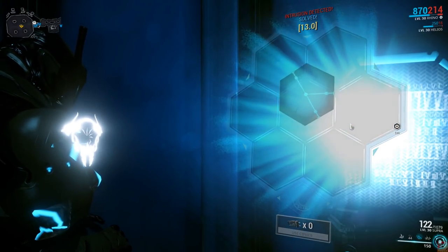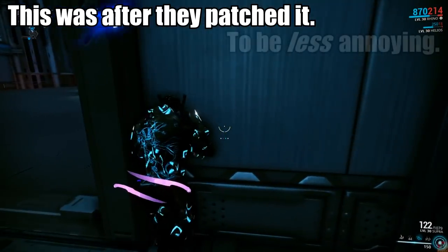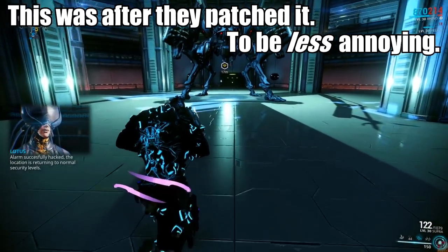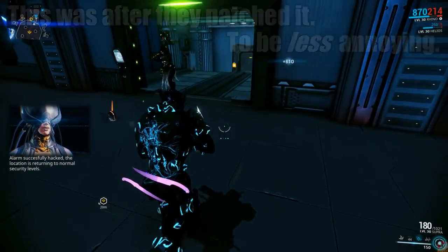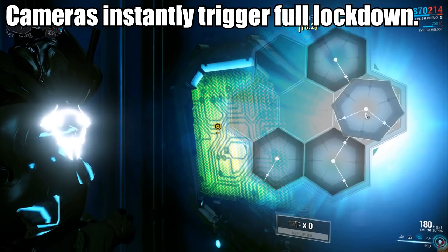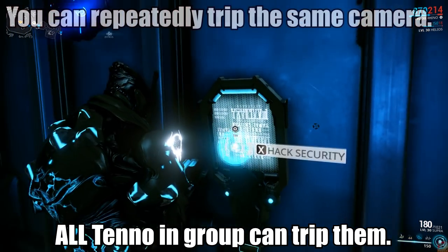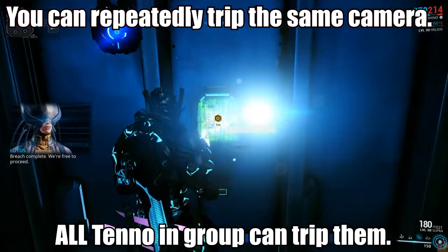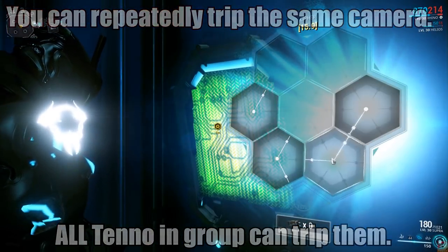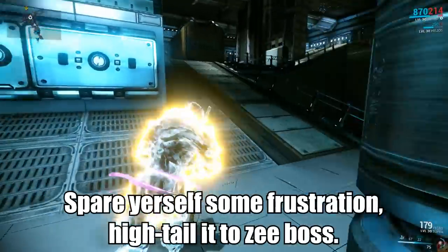This right here is unedited footage from a pug on the easy version of the event. After some testing I can say that whenever you trigger laser traps from, say, getting spotted by a camera, you'll instantly be on full alert status and must reset them to continue. This goes for everyone in the mission, and you can even re-trigger that same exact camera without a noticeable cooldown, so you might want to dodge that. I'd suggest avoiding all combat and Zerg rush to the boss room.